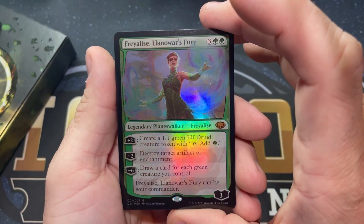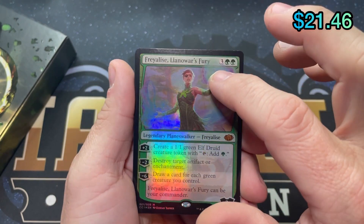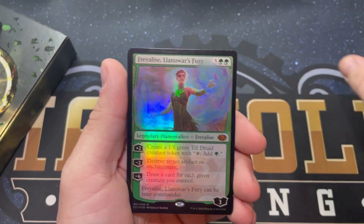Starting off with a foil. Land of Wars Fury. Oh my goodness, look at the damage on this card — look at how bad it's scratched. That's kind of disappointing.